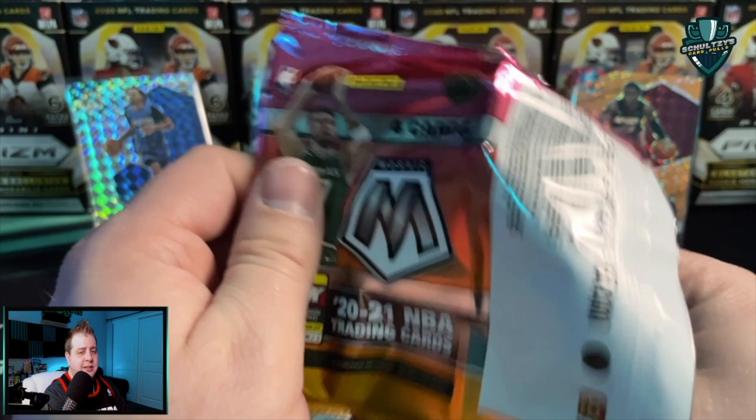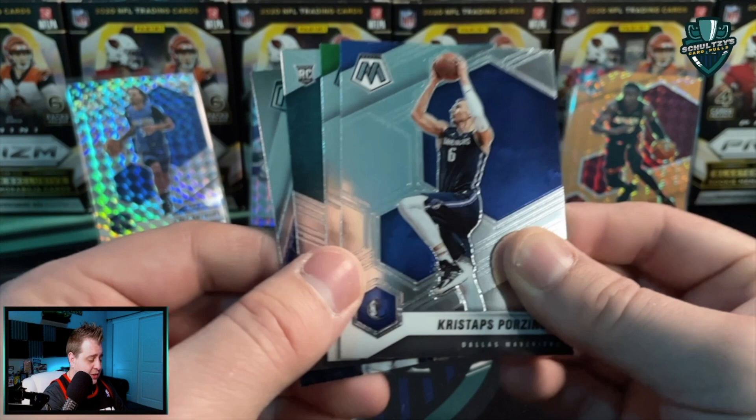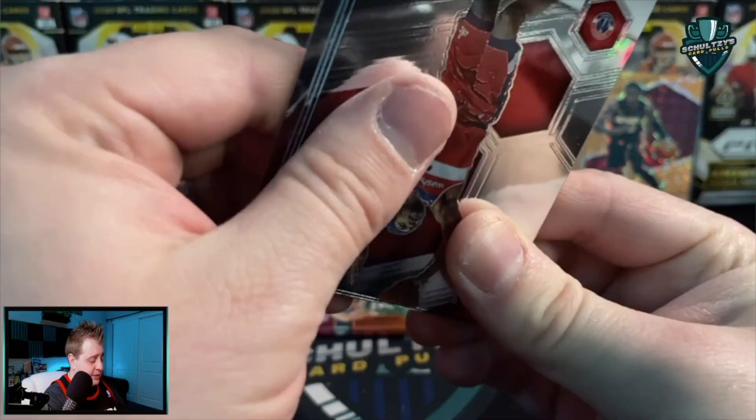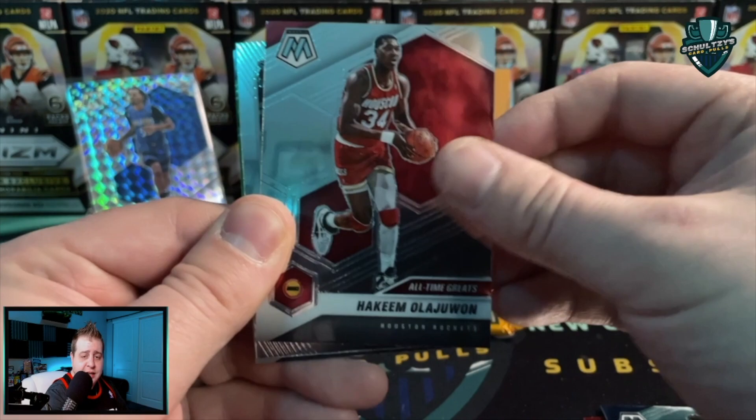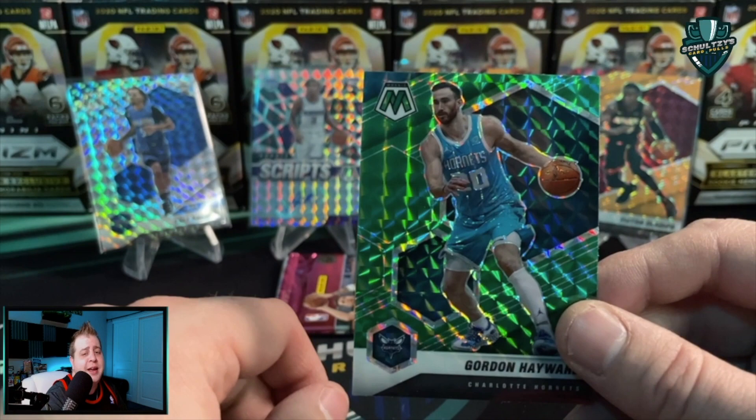No LaMelo, no Ant yet, but we've pulled some fire nonetheless. Really want to see a LaMelo parallel — that's what I'm opening these for. Bojan Bogdanovich, Tony Parker, and then a TJ Warren green Mosaic. Haven't seen any silver — just regular straight-up Mosaic parallels yet, should be seeing four on average out of this blaster box. Zion Williamson, Will Barton, Precious Achiuwa base rookie card, and then an Elevate insert of Karl-Anthony Towns.